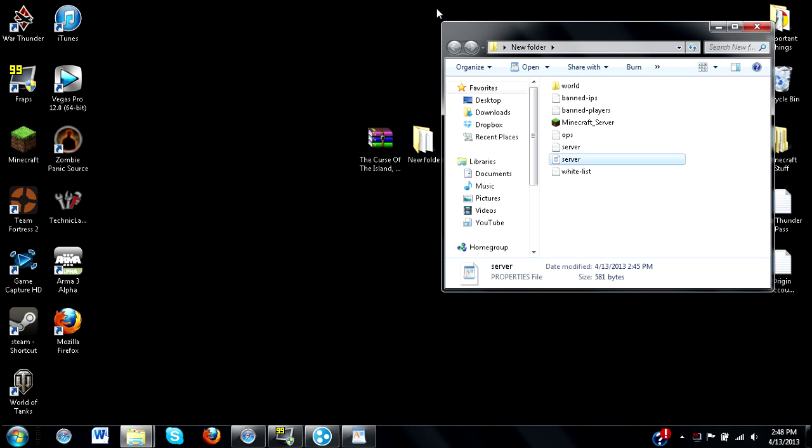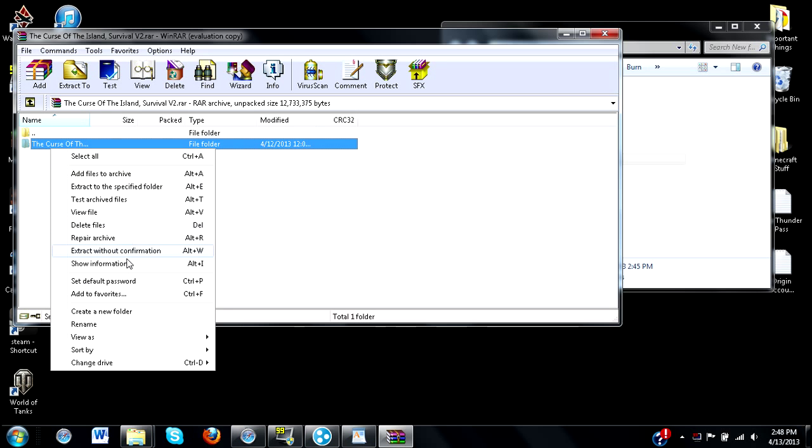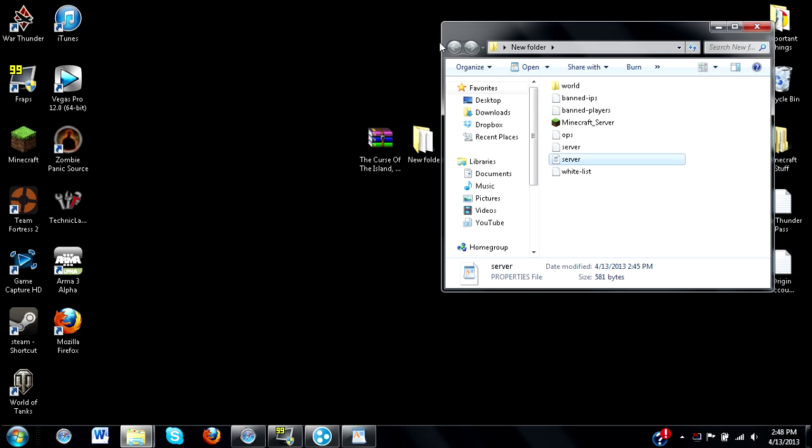In order to get the survival map title, just go to your map folder, right-click and click rename — it will select everything. Then just press Ctrl+C to copy the name. It's as easy as that. Close out of this.